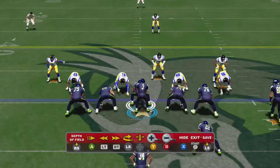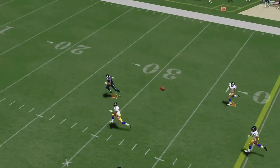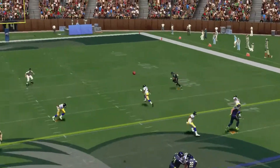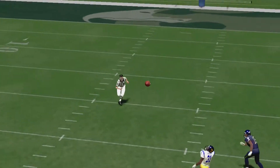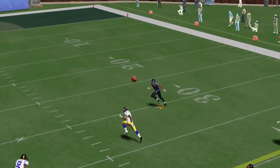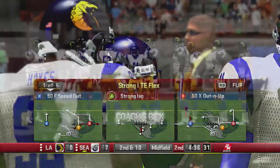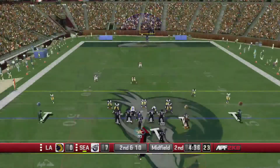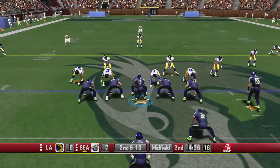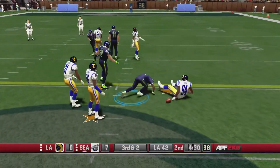That's the one thing about this game — the cornerback is not just going to go crazy. Number 31 on the Rams is still bound by his ratings. He didn't warp into the ball, he didn't run turbo speed to get out there. That's a nice run too — you can't do that in Madden, sorry.